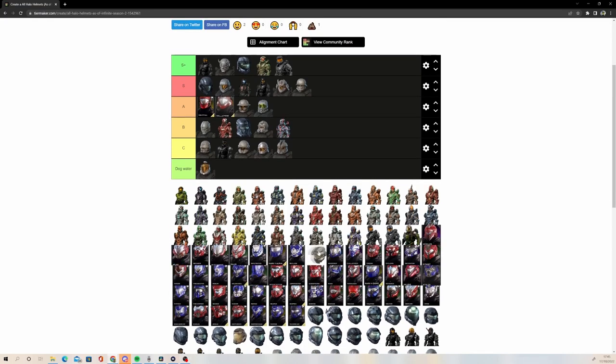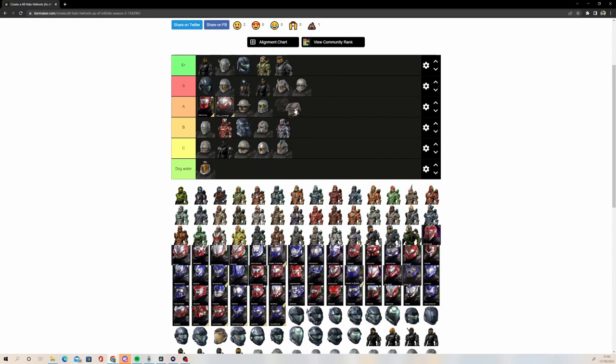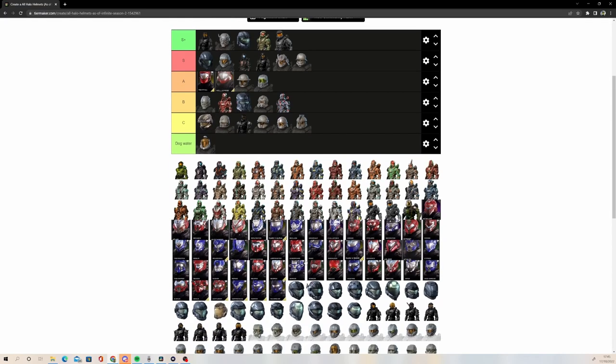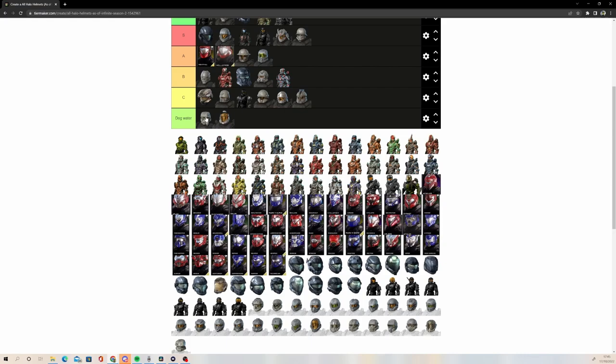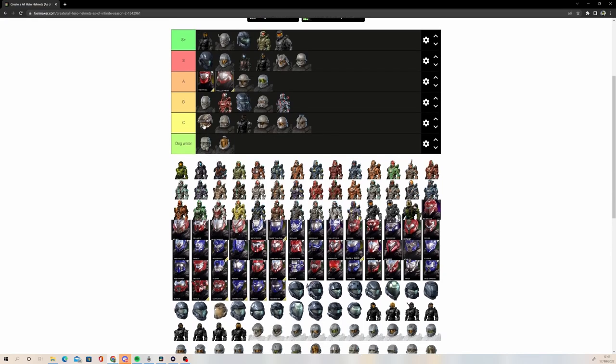Next up, we're just going to rank GRD. I think the version where it has the sort of gas mask thing at the bottom is decent, but as a whole it's not a great helmet — going to put it in C. Without the attachments it looks kind of ugly, and the Infinite one is dog water. I hate how the Infinite one looks. Depending on if you have the right build it looks okay, but I'm really just not a fan of GRD. Glad they brought it back — I would like to see a more classic version brought back for the Reach core.